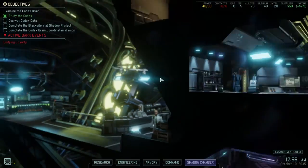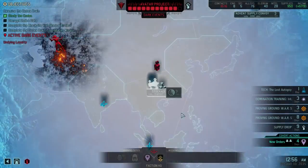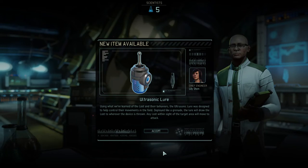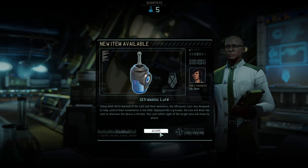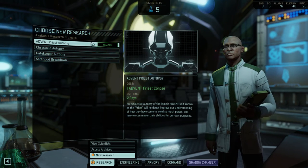We could bring him into the shadow chamber eventually, but I want to deal with the Chosen. The outcome of this research can only further our advances. Ultrasonic lure — like a grenade lure, will draw Lost to wherever the device is thrown. Any Lost within sight of the target will move to attack — oh, interesting!